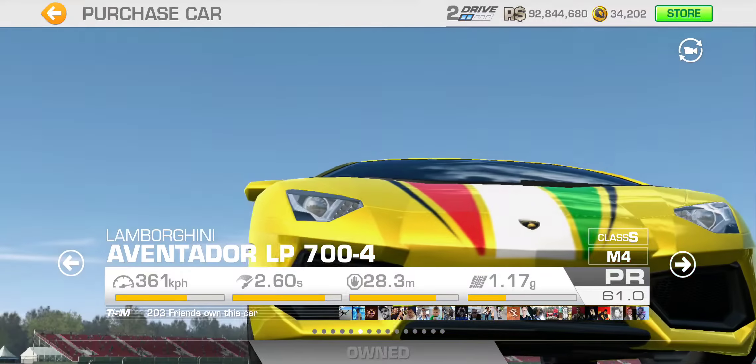The Lamborghini Aventador costs 597,700 racing dollars. So this limited time series is going to be interesting because you can purchase the car with racing dollars. Obviously you don't have to win it through the limited time series — especially if the PR requirement is higher than something that would need gold. Anyway, let's check out the new Ferraris.